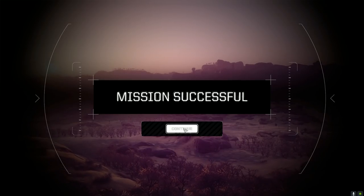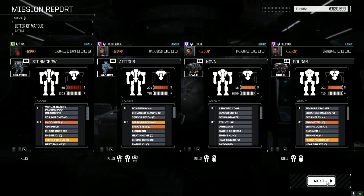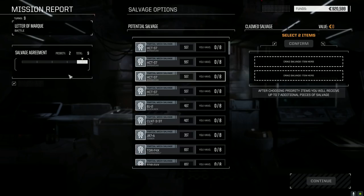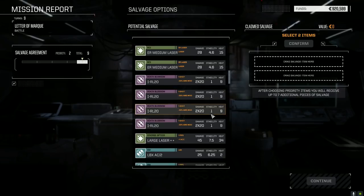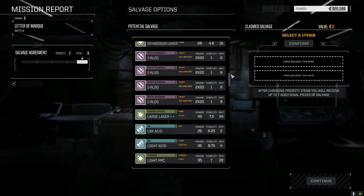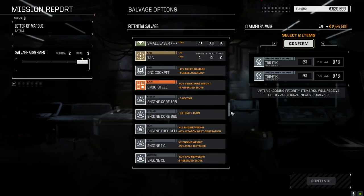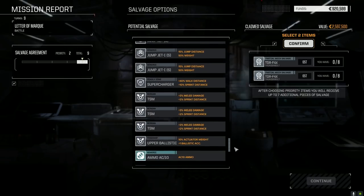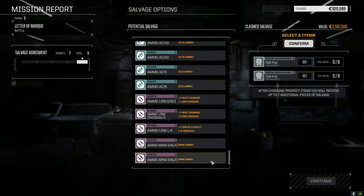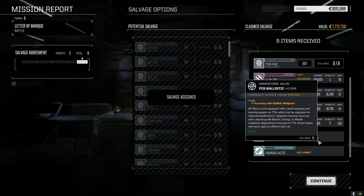What does that mean for salvage? 92,000 C-bills - that's more than enough for repairs. We barely got scratched in that one, though we did take a head hit on Griff. Lots of Thunderbolt parts - that's what it means. I'm going to take two Thunderbolt parts. I normally don't take mech parts but in order to keep things moving we're going to do that. A lot of other good stuff down here but we're going to bypass it - there's nothing we absolutely need.